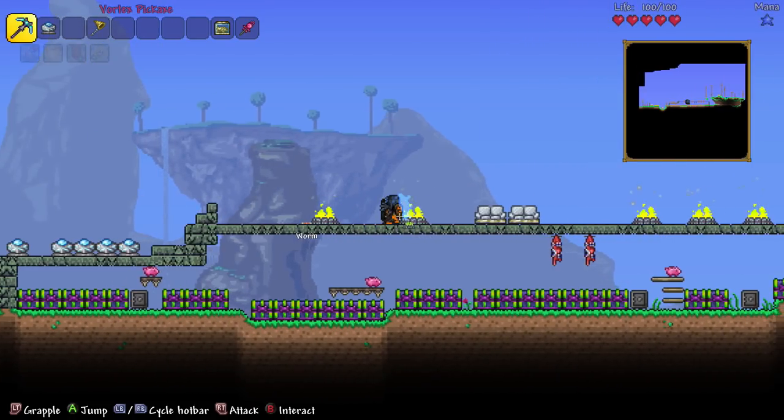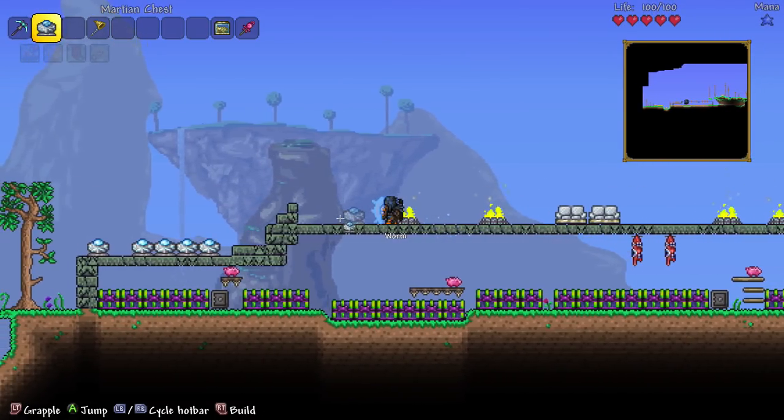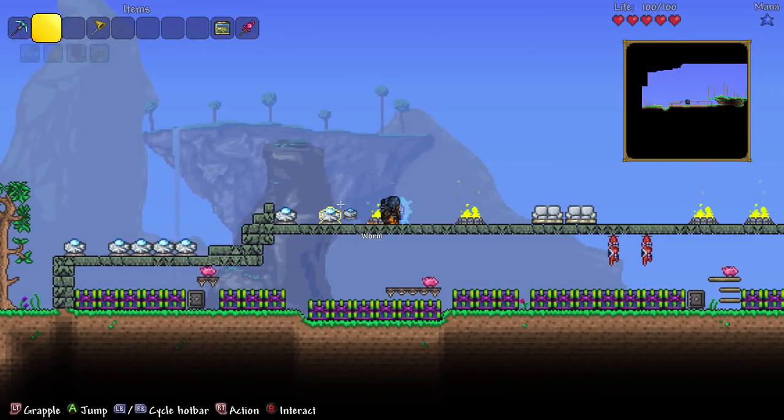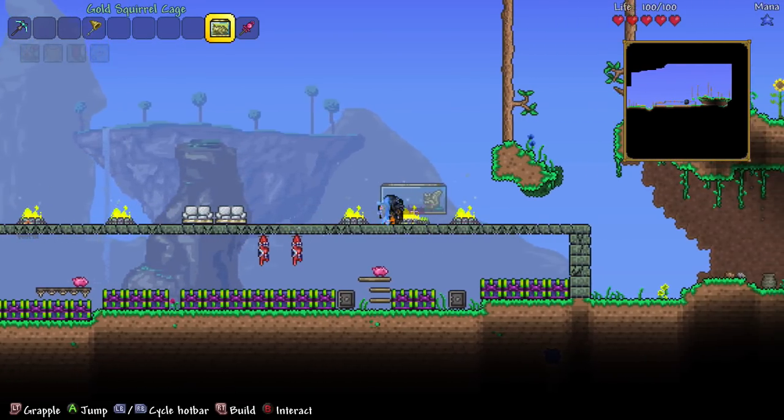Anyway, this can be done with any placeable items — any block, any campfire, any banners. Another thing you can do it with is chests. Exactly the same method, all you gotta do is place down — bum bum — and there we go, placed two, with a pretty much 100% success rate.